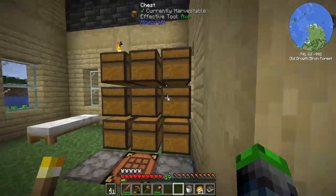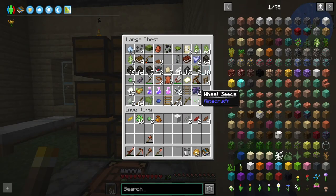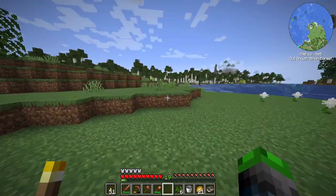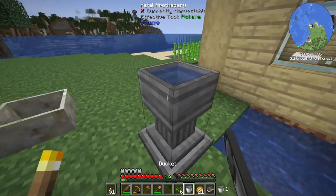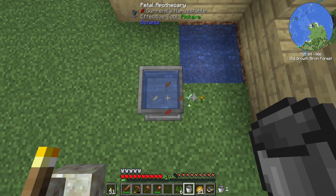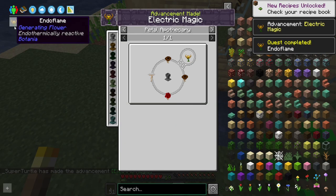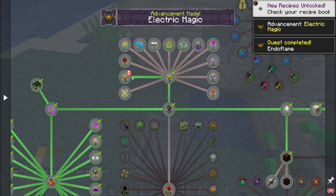We also need seeds. We've got six — perfect, that is enough. So these go here, and if I go like this — it tells us endoflames. Got it. Amazing. So we got that. Random award: dragon fruit sapling. We have three of them. That is cool. We also unlocked another quest with that.